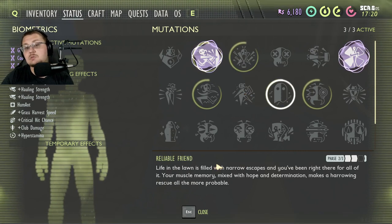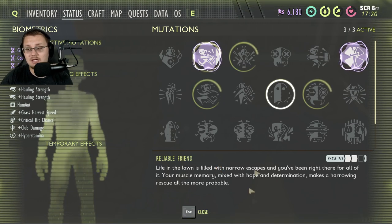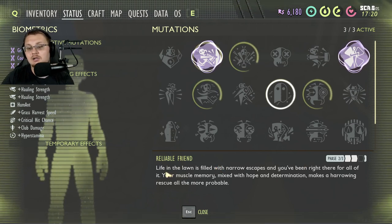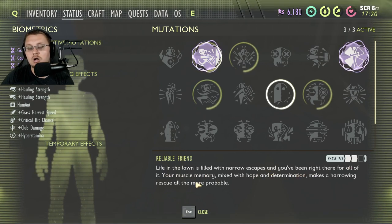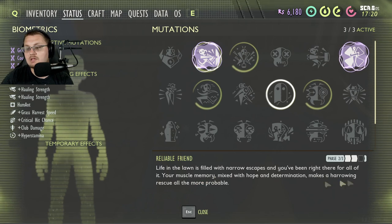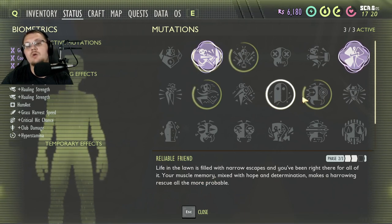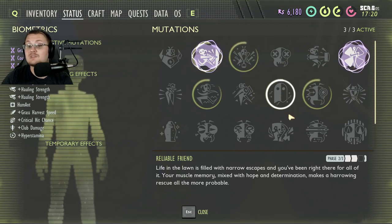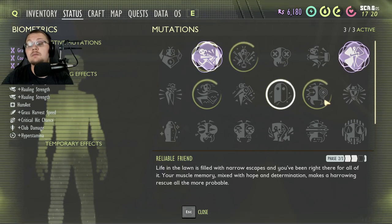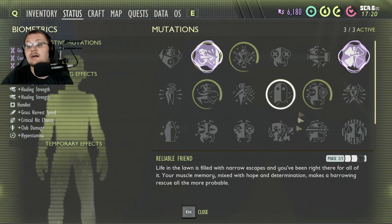Reliable Friend — you get this by reviving your friends 5, 10, and 20 times to get it all the way up. Life in the lawn is filled with narrow escapes — your muscle memory mixed with hope and determination makes a harrowing rescue all the more probable. In other words, it allows you to resurrect your friends faster. If you do not play multiplayer, this is a useless perk. But if you do play multiplayer and you're doing a lot of fighting, this is a good perk to have on.